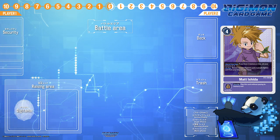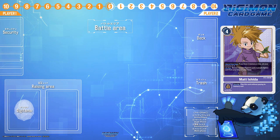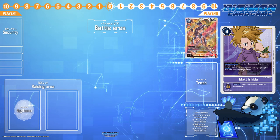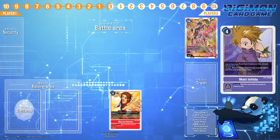Let's break this down into Agumon Bond of Bravery and Gabumon Bond of Friendship. In Agumon Bond of Bravery decks, Matt serves no function for the deck except for being a stable memory tamer. Because of this, you lose the plus one memory you could generate from Greymon.